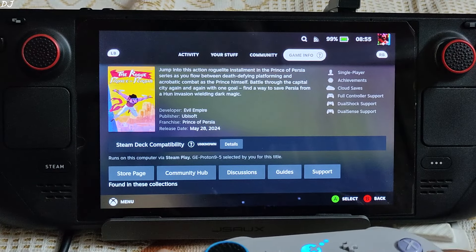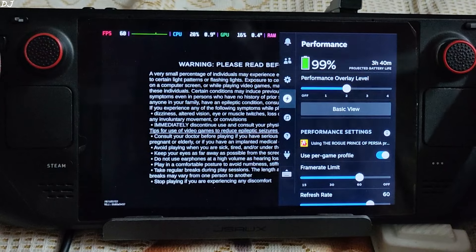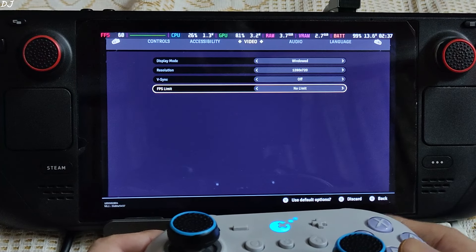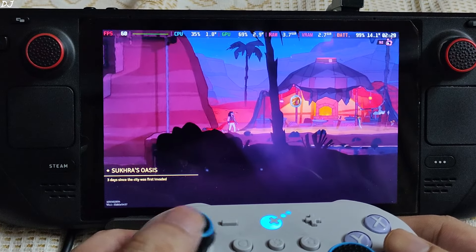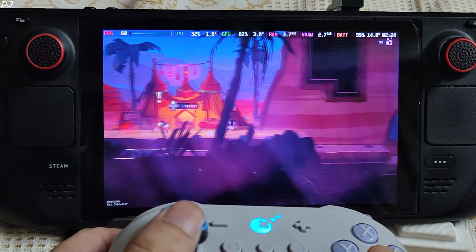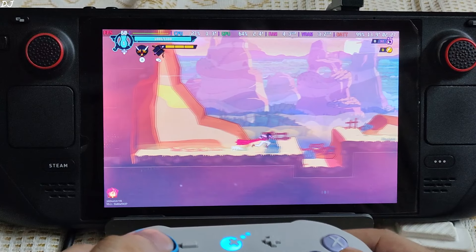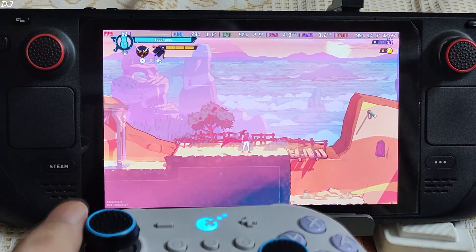For this game on Steam Deck I'm using GE-Proton version 9-5 as the compatibility layer. Steam Deck compatibility is unknown. The performance overlay level is set to 2, with frame rate and refresh rate limit set to 60. I own the LCD variant of the Steam Deck. Settings: 720p resolution, V-Sync disabled, display mode windowed. We are at the Oasis here — FPS is around 60. The game is running very smoothly. Levels are more demanding than the Oasis — GPU load here is around 90%. Total power draw is around 40 watts, so we should be getting a playtime of around three hours on a full battery.